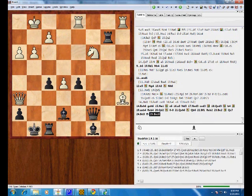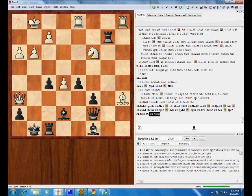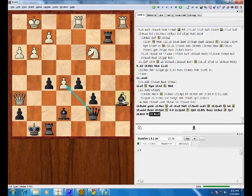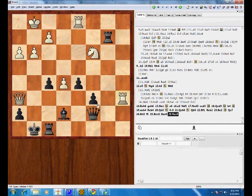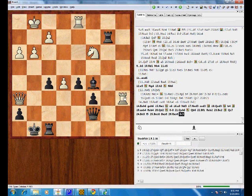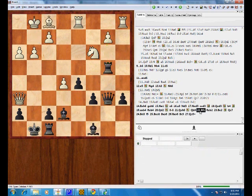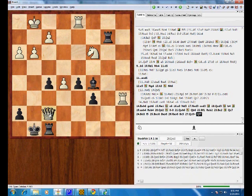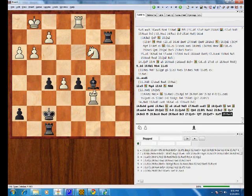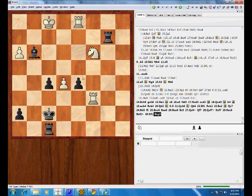He can sack on here in some lines, so you have to be careful. For example, if you take on a6, I think taking on a6 is the best move. And then this leads to a position where a bunch of stuff gets traded and it's probably a draw. Queen f7, takes, takes, takes, takes — basically everything's getting traded.